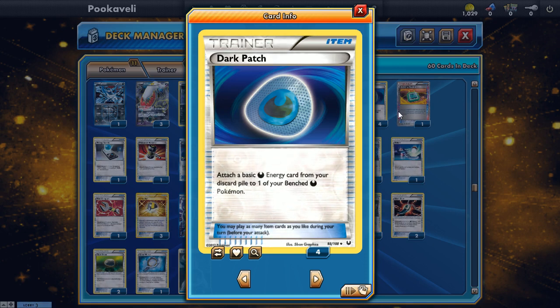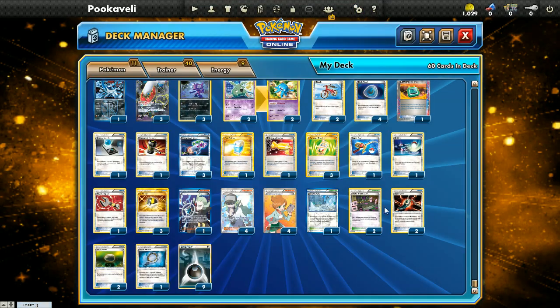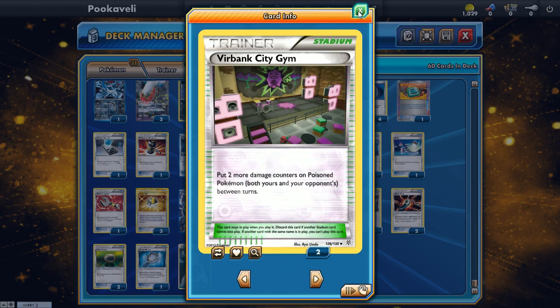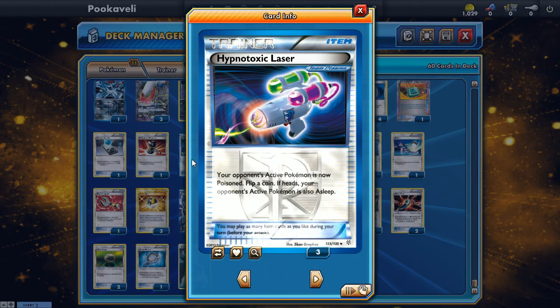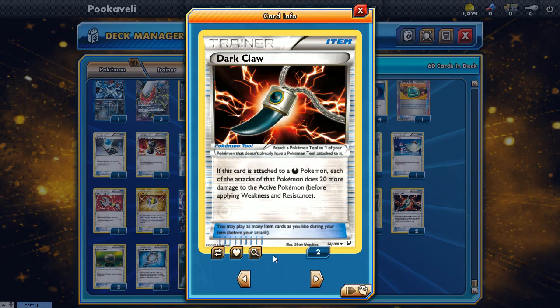A lot of decks feature the crushing hammer strategy — just trying to run your opponent out of energy — but that's not as effective when you actually need to win the game in time. So we play four Dark Patch and try to be aggressive. We also have three Ultra Ball for searching Pokémon, and two Virbank City Gym, which works with Hypnotoxic Laser — probably the strongest card in the deck. Laser poisons and potentially puts your opponent to sleep, serving as your main offense.